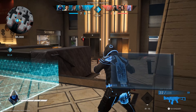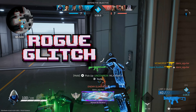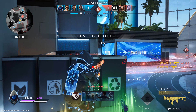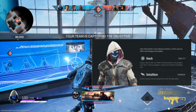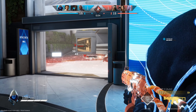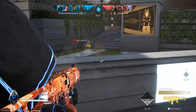Speaking of ability, you can hack enemy abilities with Glitch. His main ability lets you hack enemies and stop them from using their abilities for several seconds. Once Glitch hacks you, that's it — you can't use your ability. He's one of the best rogues in the game in my opinion, along with Dahlia; I main them both.